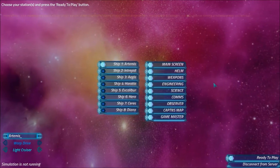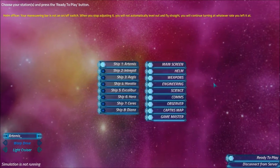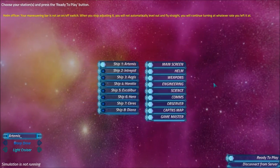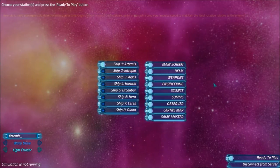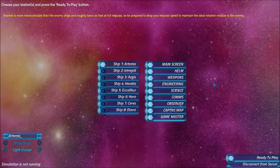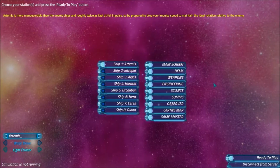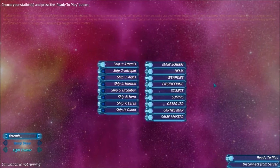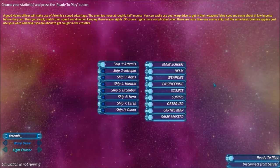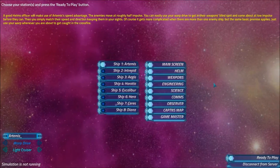What I've done here is set up a game in which I am everything. To do this yourself, you need to run two versions of Artemis at the same time. I have two screens, and I have Artemis in one window as the server which is running the main simulation. Then I've set up a second iteration — this one you see before you — in a much higher resolution, connected to it as a client.